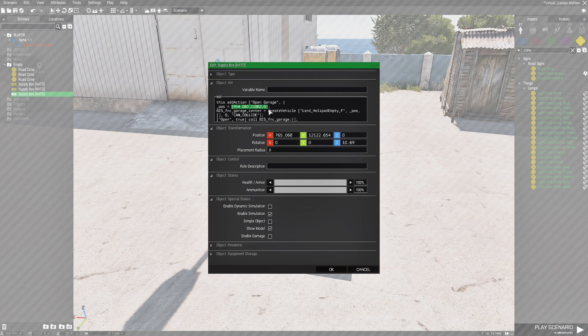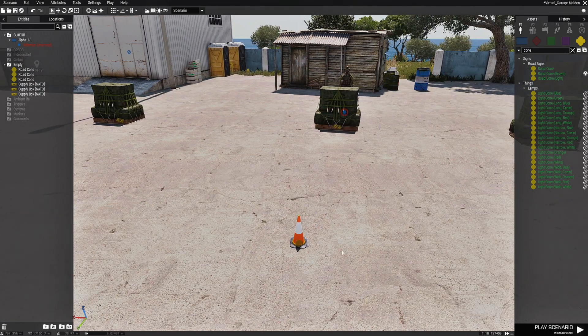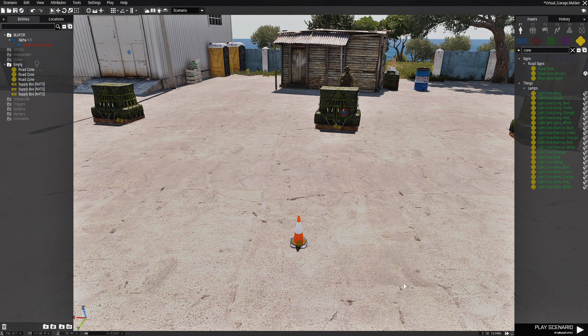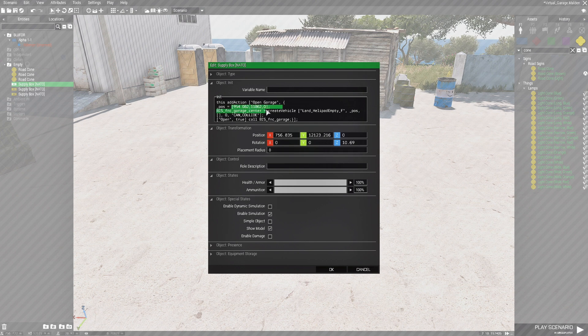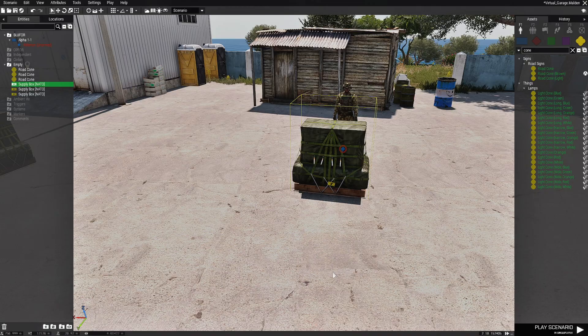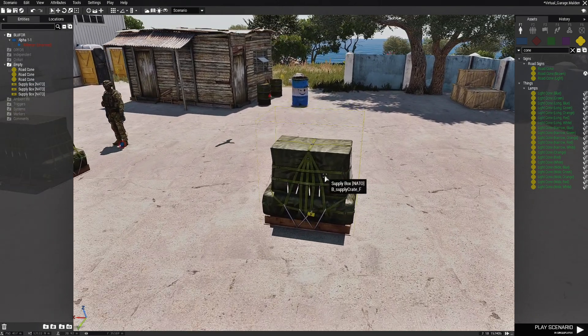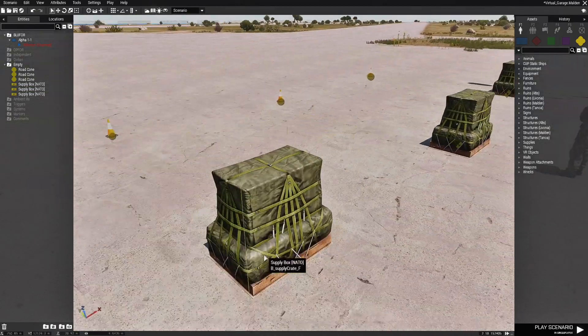Then go to the ammo box for that spot, highlight the bracket and number just before the semicolon, and press Control+V. That will paste the new coordinates in the proper brackets. Hit OK. Use the cone as your basis, go to Log, Log Position to Clipboard, go to your ammo box, paste over the old coordinates, hit OK, and repeat for each one. Let's save and try it out.